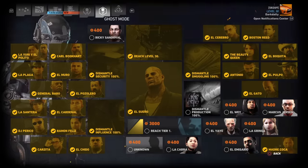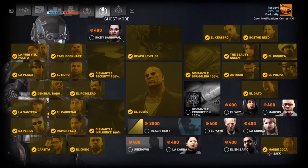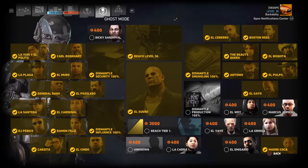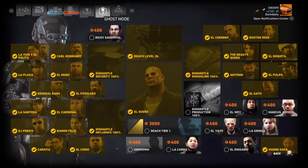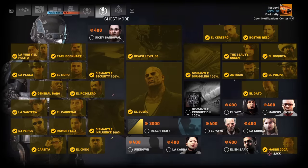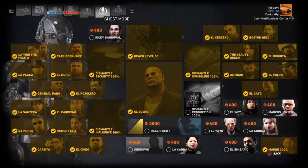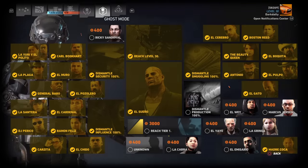Once you earn the 400 prestige points from each boss, they're yours permanently. Also, reaching level 30 gives you 3,000 prestige points, just like reaching Tier One. This stuff is all permanent. So if I make a new character and beat everyone again, I'm not getting any prestige points — I've already earned them. Prestige points don't apply just to your character; they apply to basically everything because they let you open crates.